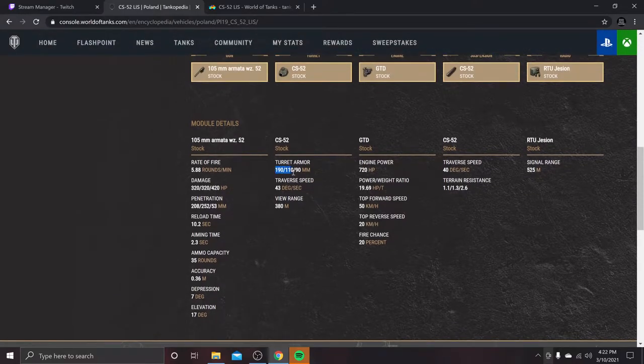The turret armor: 190 in the front, 110 in the sides, 90 in the back. Overall, a super good performer so far. Terrain resistance is something to watch out for. The 1.1 and 1.3 for hard and medium terrain resistance is perfectly fine. But the second you hit soft terrain, you're going to feel that lack of power-to-weight at 2.6.